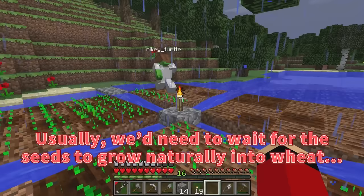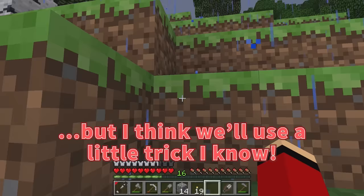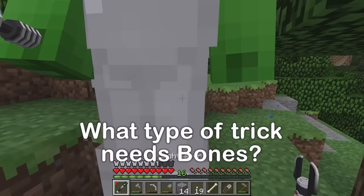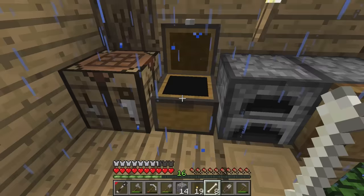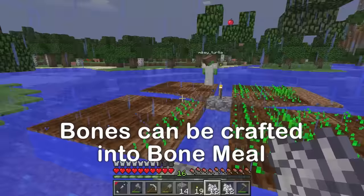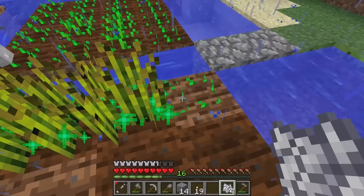Usually we need to wait for the seeds to grow naturally into wheat, but I think we'll use a little trick I know. Follow me! What is it? A secret trick! I found something we can use for the trick — from the skeleton! We'll use the bone from the skeleton. Plus, we have plenty of bones from our trip into the cave last episode. The thing about these bones is that we can craft them into an item called bone meal. I'll give you half, Mikey — take your bone meal. What do I do with this? Just like that. By using bone meal on our crops, they mature rapidly into wheat!